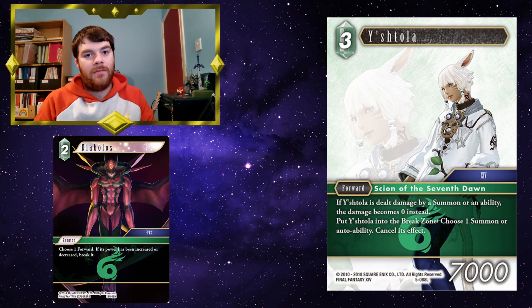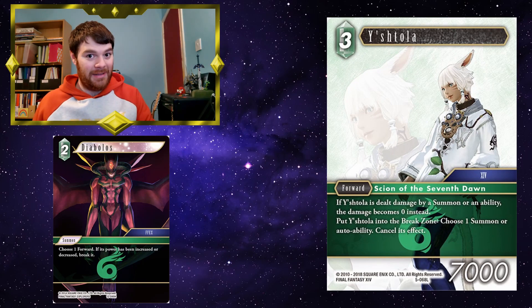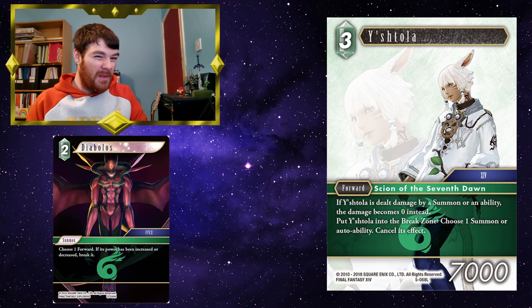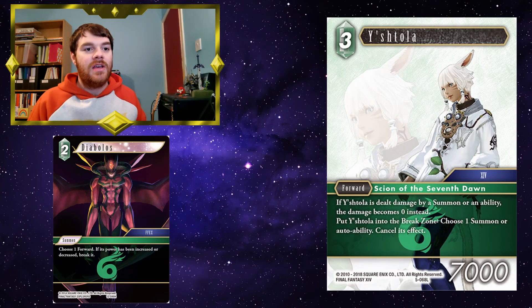Ishtola — earlier I mentioned Felthanos and how he can be really annoying. You attack with Beatrix, minus 1,000 power, then go to cast Diabolos, but Felthanos is going to cancel it. So you use Ishtola to cancel his cancel ability and break him. It might seem like a lot of investment, but Felthanos can debilitate your entire field and completely stop you in your tracks. The way I look at it, you've cast something to make Ishtola more powerful and the two have traded. If you do this in conjunction with a Beatrix attack, your opponent still has the Beatrix attack to contend with as well.